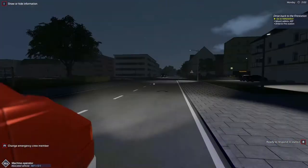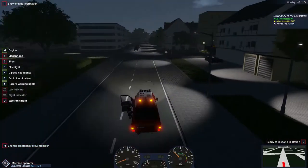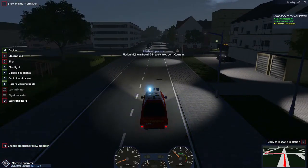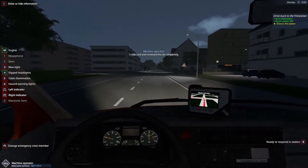Close the vehicle door and we will be driving back. Just turn off all the lights — we don't need them — and we will go back to the station.